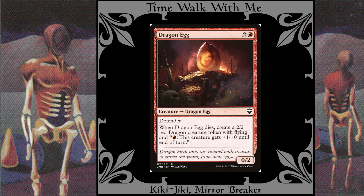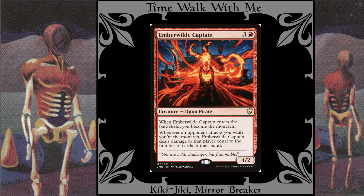Dragon Egg: When this egg dies — which the token copy will do at the end of the turn — you get a small, fire-breathing dragon. Ember Wild Captain: This helps you stay the monarch while punishing your opponents for attacking you, which is treason.